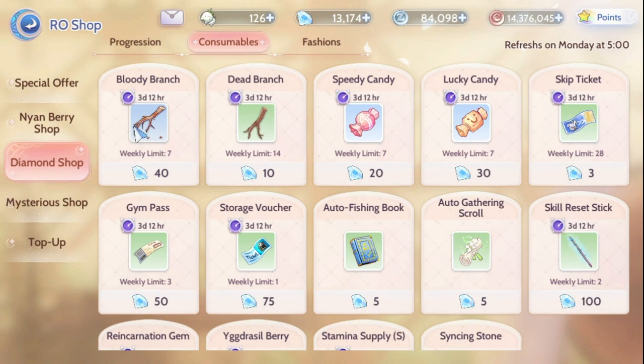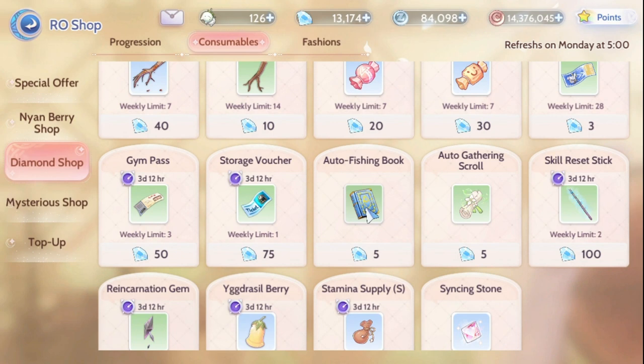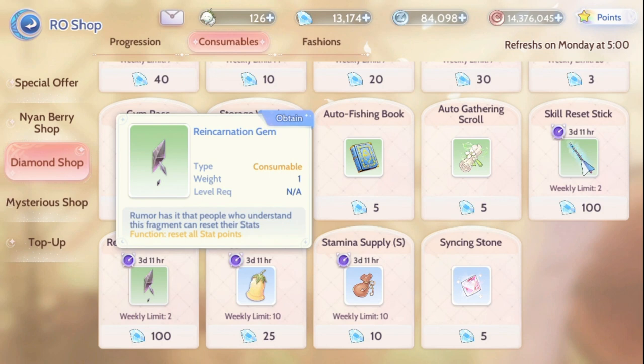Now let's go to consumables. The bloody branch and dead branch are kind of important — we don't want to party and use others' items, we want to contribute too. Speedy Candy and Lucky Candy we do get from compensation packages sometimes, so just buy one or two if needed. If you're into fishing and gathering like I am, I buy about five of each per week. If you don't do gathering and fishing, feel free to skip. You can also buy skill reset items if you want to repurpose your skill build, but just one is fine.